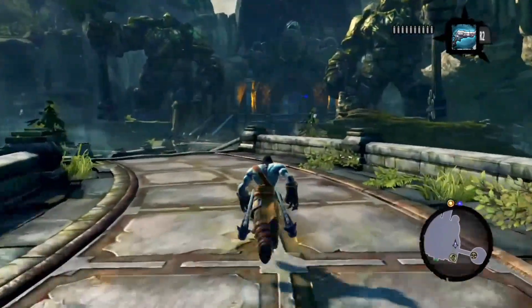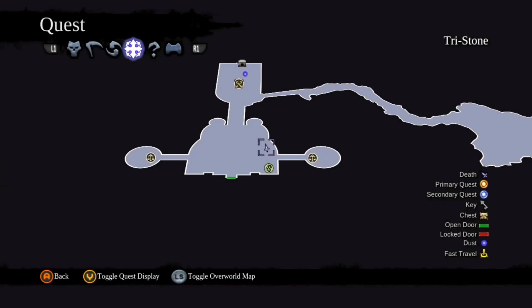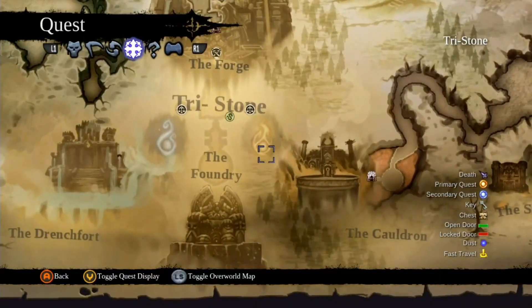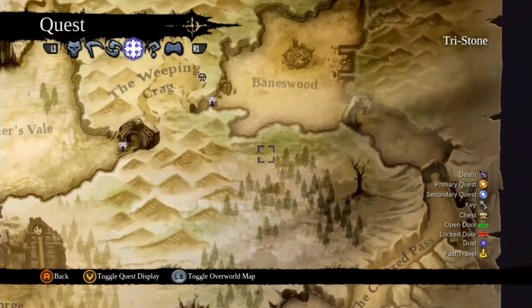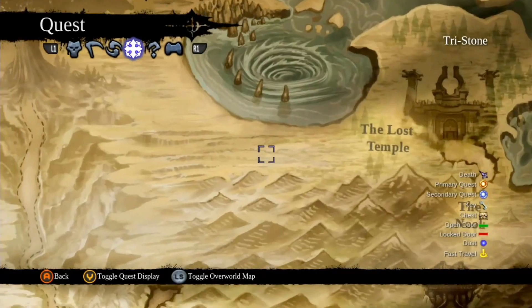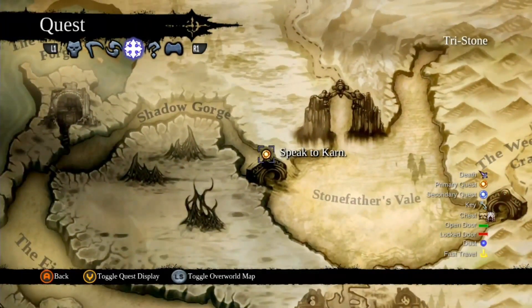So what am I doing? Let's head to the map. We're going... where are we going? Tread Pass. Tread Pass. Where's the quest marker? Oh, over here — Stone Father's Veil.